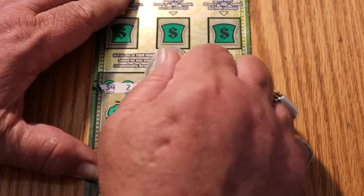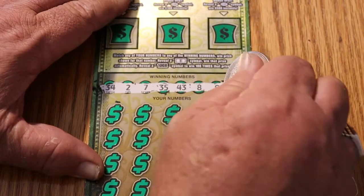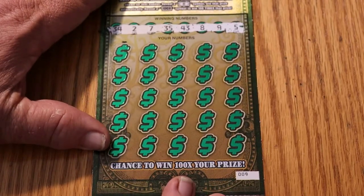So we have 32, 34, 2, 7, 35, 43, 8, 9, and 5. And everything's in view. Very good.